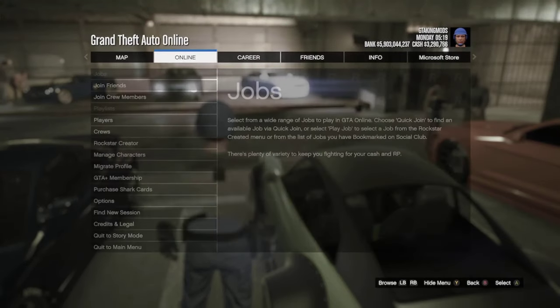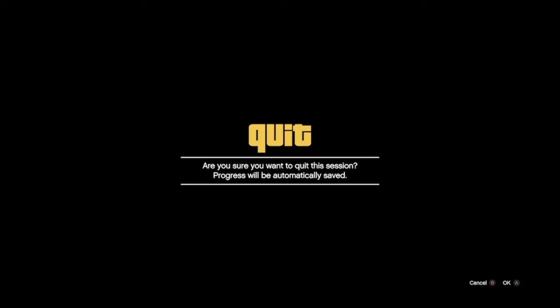We're going to open the pause menu, go to Online, then Join, and we're going to sit on the alert and wait for the sprint to start. So now the sprint has started.